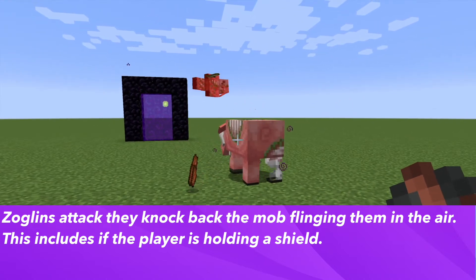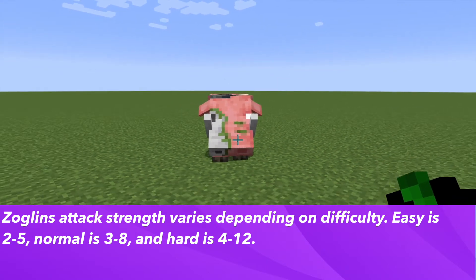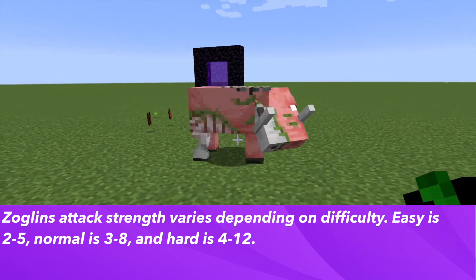This includes if you're holding a shield. Depending on the level of difficulty you're playing at, their attack strength could differ. At easy difficulty their attack strength is 2 to 5, at normal it is 3 to 8, and at hard it is between 4 to 12.